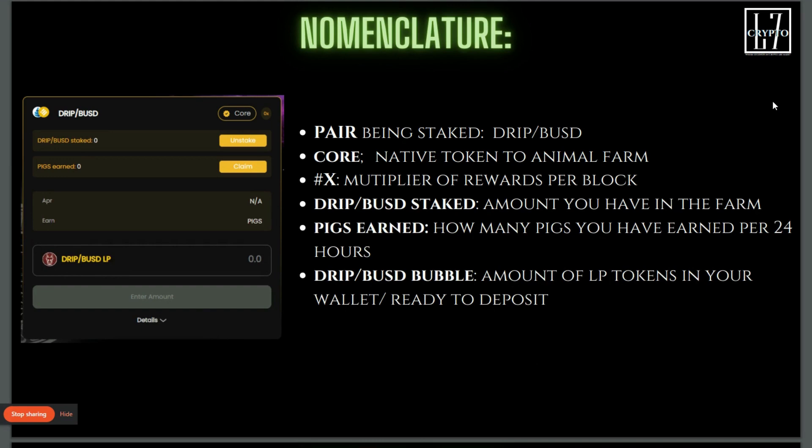Now we're just going to do some of the nomenclature so you understand the different parts of the Animal Farms. The pair in the top corner is the pair you're using — in this particular example it's DRIP and BUSD. 'Core' means that it's a native token of our site, so DOGS would be native and PIGS would be native.